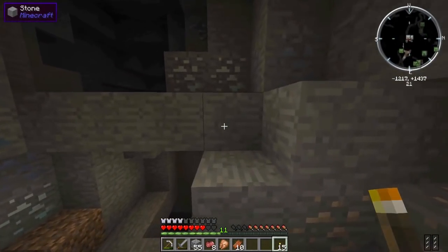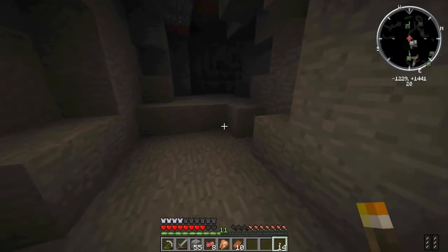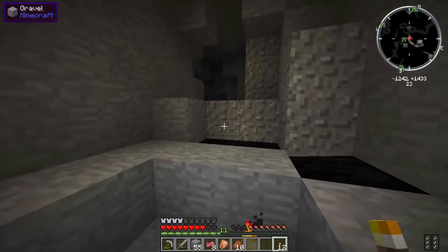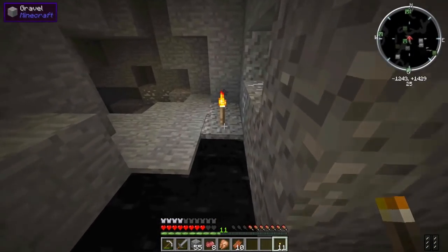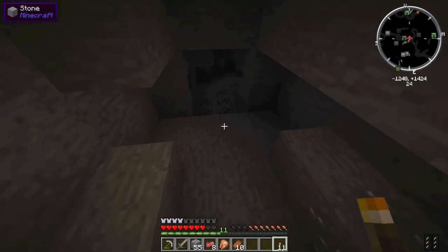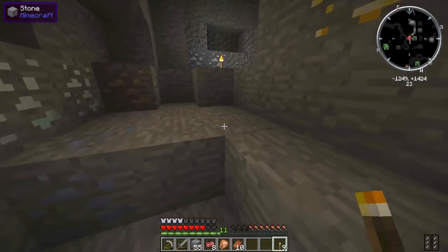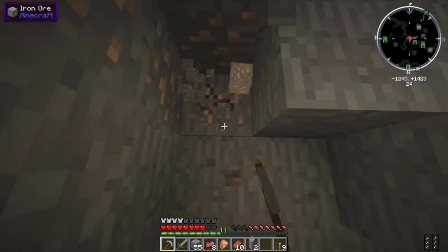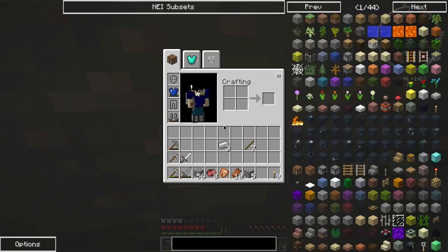Maybe I'll make myself a ruby sword — maybe that'd come in useful. There's a lot of fossils down here. I don't think we're gonna be messing with any dinosaur stuff anytime soon. There's another deposit of oil here. I definitely have a lot of oil for Galacticraft to fill up our spaceship once we get that up and running. But we're definitely gonna need a lot of iron. What else would we need?